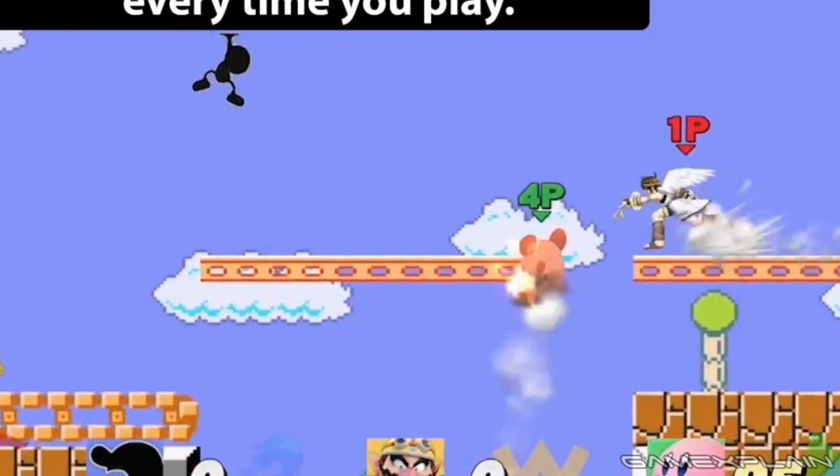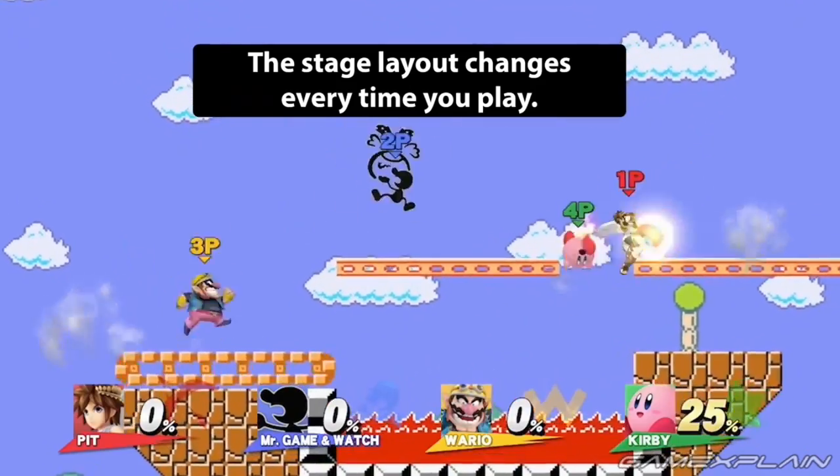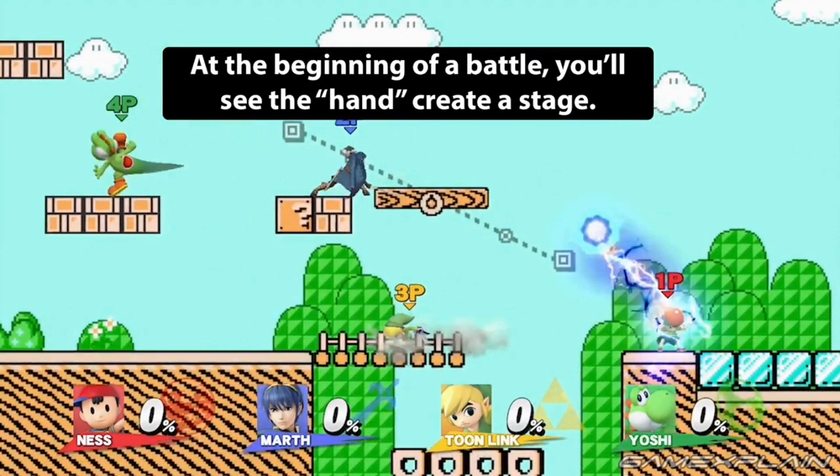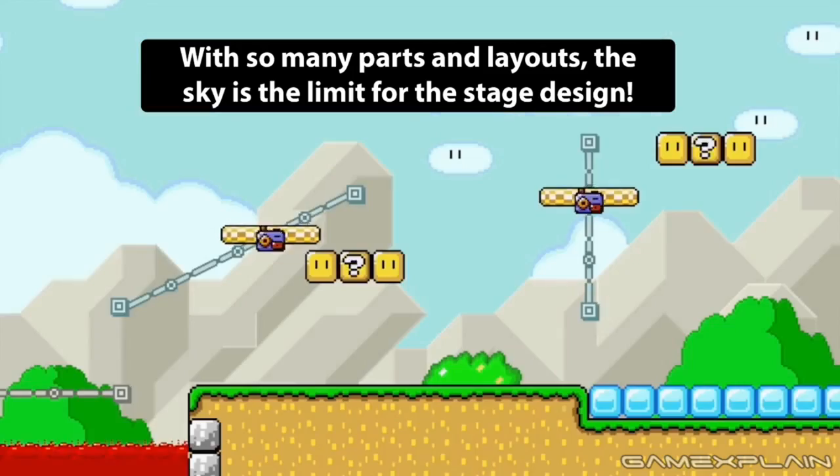Next up are the platforms, including floating ones, mushroom ones, moving platforms on a track, conveyor belts, and bridges — don't know if there's probably a drop when you step on them — and of course typical ground too, completing the random details from Super Mario Maker that can appear on it, like flowers, trees, or bushes. And finally, there are a couple of miscellaneous things too, like pipes and lava.